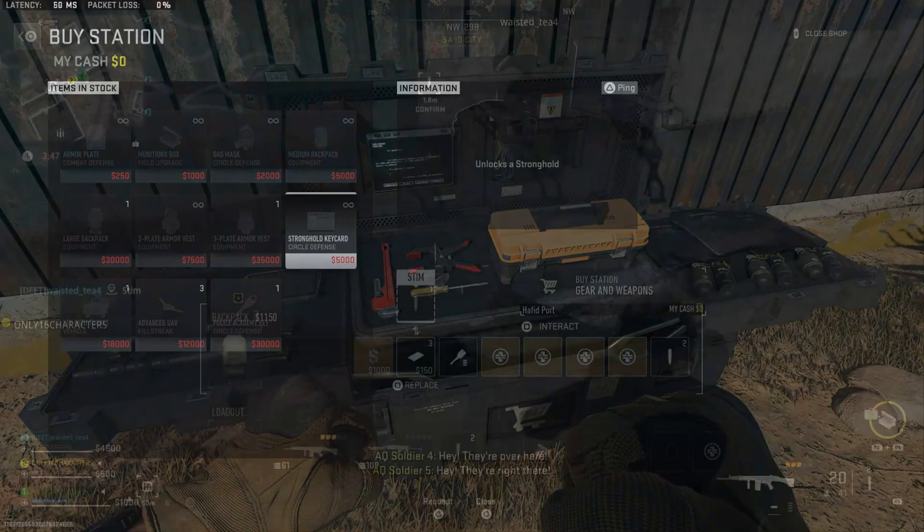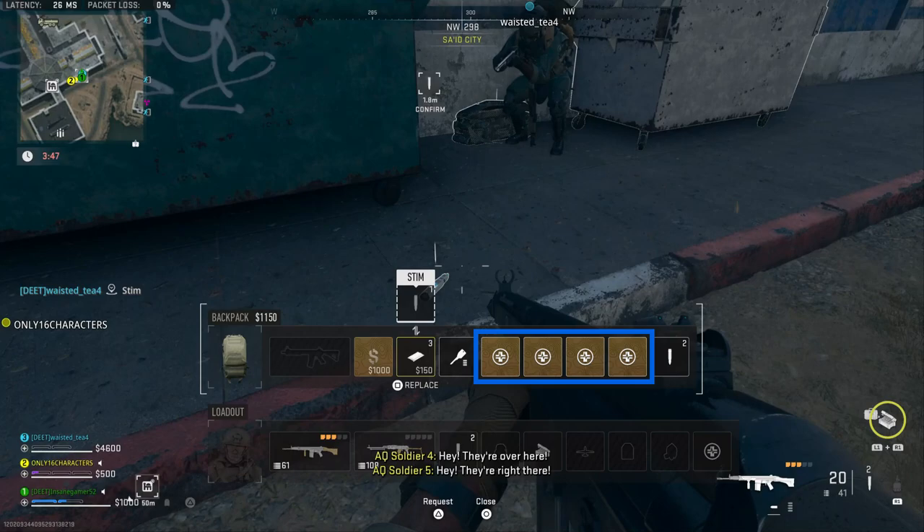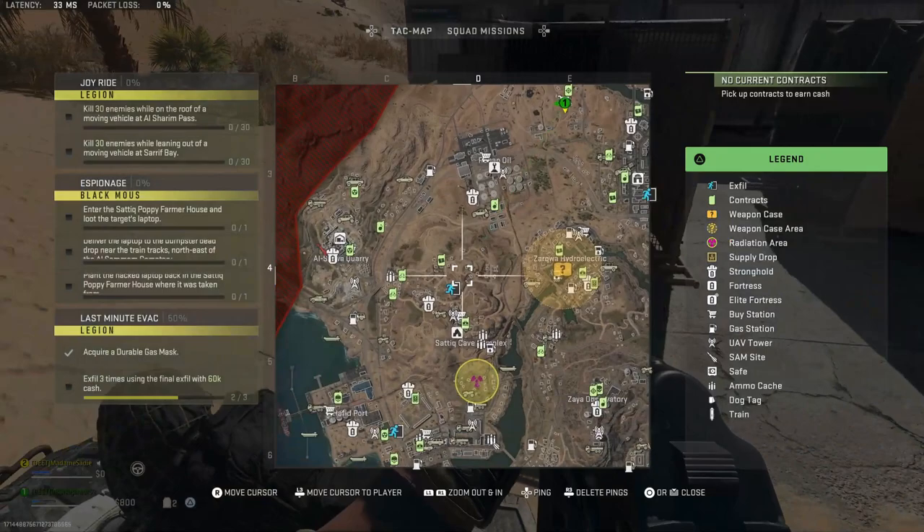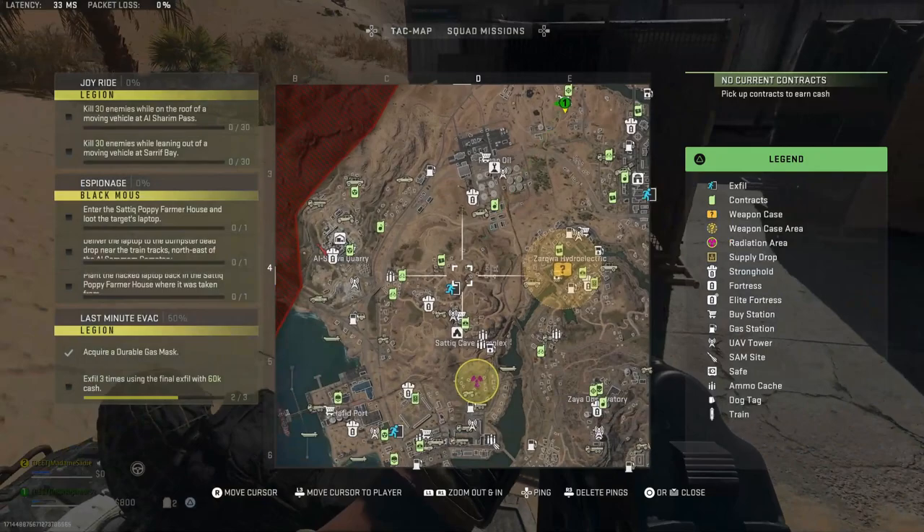Once you have a good amount of cash, head to a buy station. Not every buy station has them, so if you find one that doesn't, just head towards another one on the map. Unfortunately, only self-revives stowed in your backpack count towards the mission, so if you have one equipped, you'll need six total. Self-revives cost $7,500 each, so you will need $37,500 for five, or $45,000 to buy six of them.